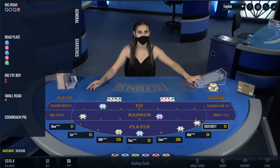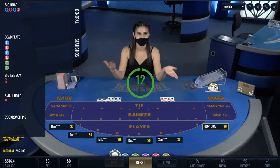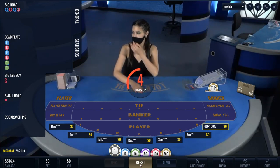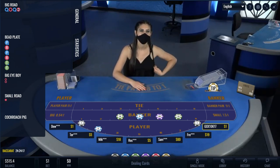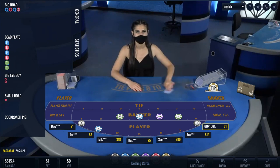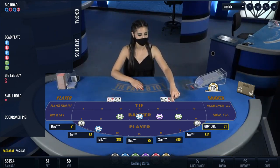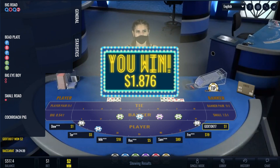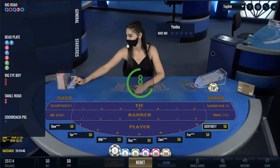It's four over five so far. Another tie — two ties in a row, that happens sometimes. Half the players are on banker, the rest of us are on player. We got a six with a zero — bankers want to take one card. There we go, we got a win. Nice, just playing the chop, just doing what we're doing.